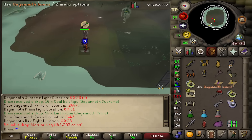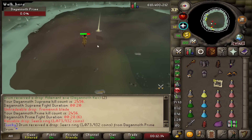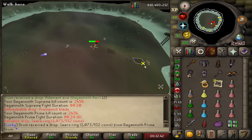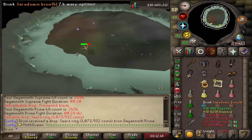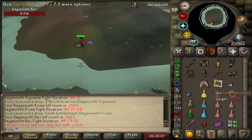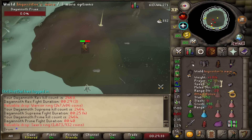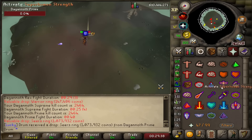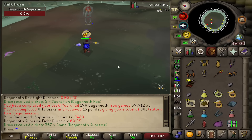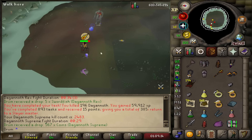A Seer's Ring is a mil? Oh my God, why is a Seer's Ring one mil? DT2 — that's still weird though, one mil for a Seer's Ring. Another warrior ring — I'd be fine with it if I was getting Berserker Ring drops, that'd be way more money. Another Seer's Ring. No ring on the final kill — sad. I saw all the text pop up and I was like, no way it happened on the last one, but that was just the task ending.